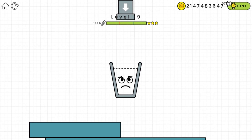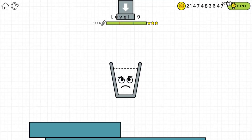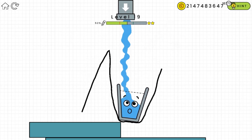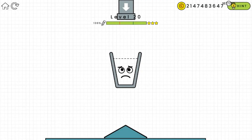We have to make sure this glass doesn't fall. I tried a line but it went too far — just like that, that's going to keep it from falling. Oh, the character fell, but it doesn't matter because as long as the glass has water in it before the character falls, you're going to pass the level anyway.